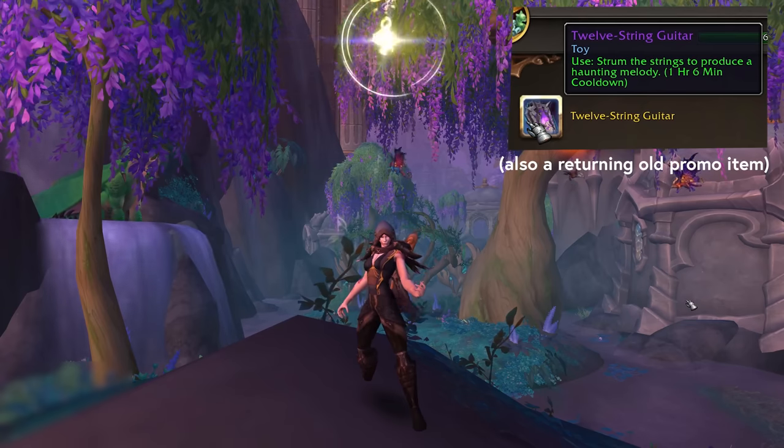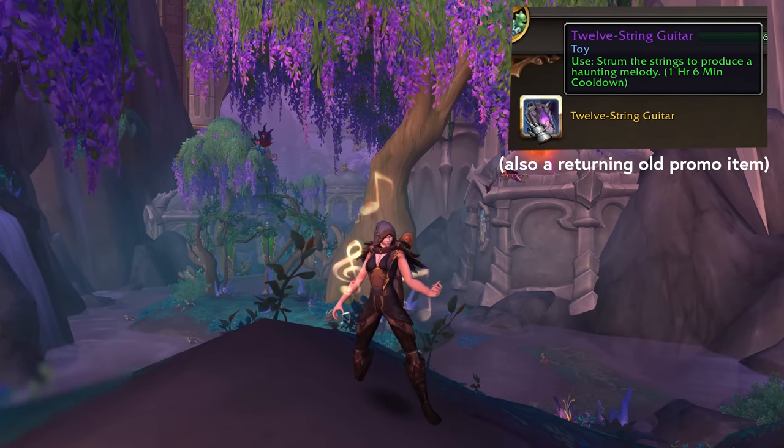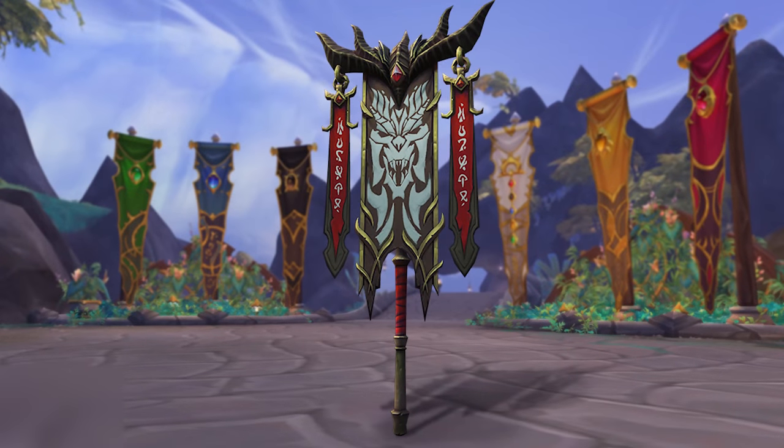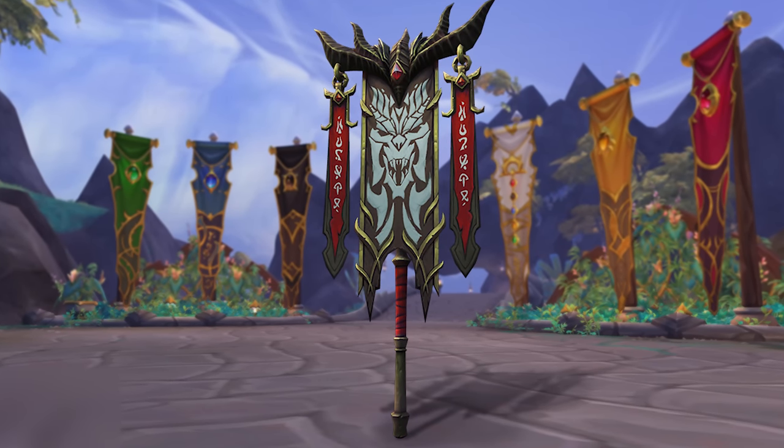Another toy you can get is the 12 string guitar — it's on a bit of a long cooldown, but for any musical themed characters that's a must have. And the Nightmare Banner is something you may see being put down around these Treasure Goblins, because that's also something you can get here.